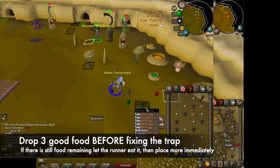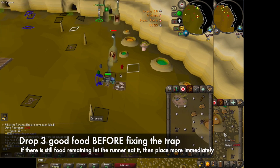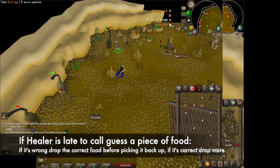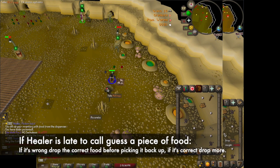If there is still food north of you then you can wait to drop until it's been eaten. If the healer is late to call, just like in this example, then you can guess the food. If it's correct, continue dropping the correct food. If it's incorrect then drop 3 good food before you pick up the bad food. Then remember to fix the trap.